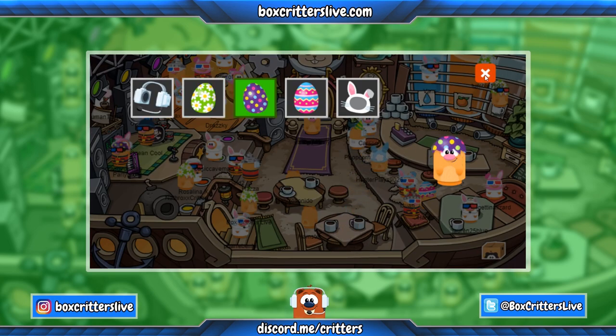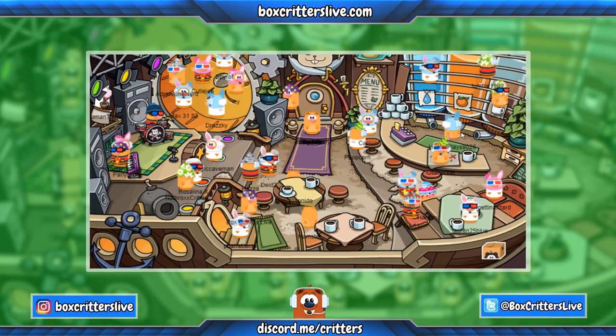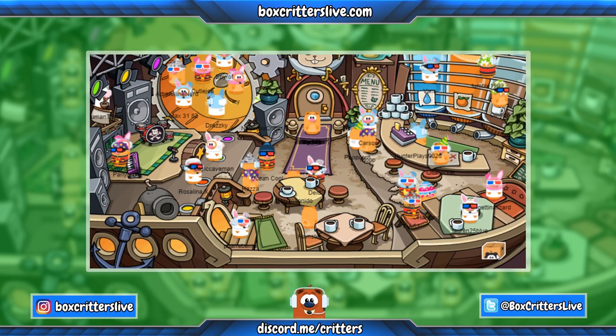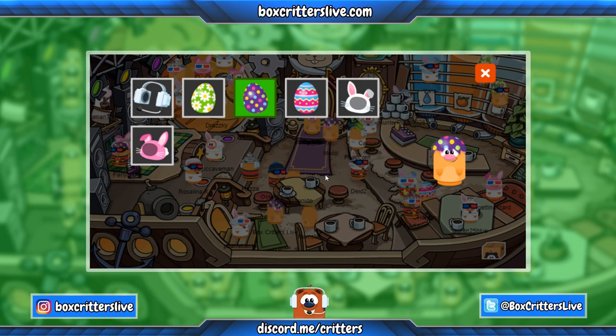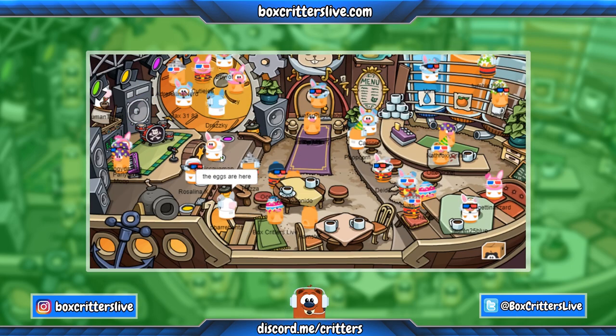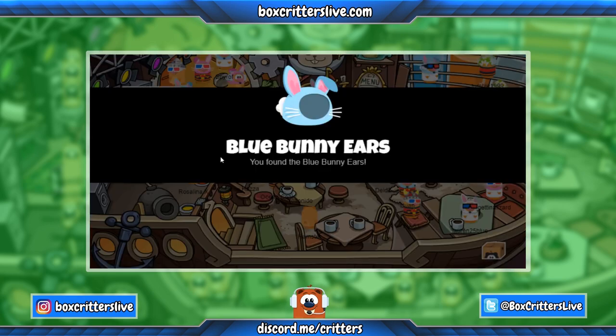Now put on the purple eggshell hat — the purple eggshell hat gives you the pink bunny ears. Go back to that spot and now you get the pink bunny ears. And now we're on to the last egg — you can only imagine what this one is going to be. This will give you the blue bunny ears.